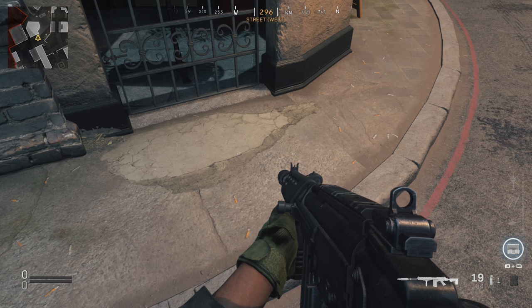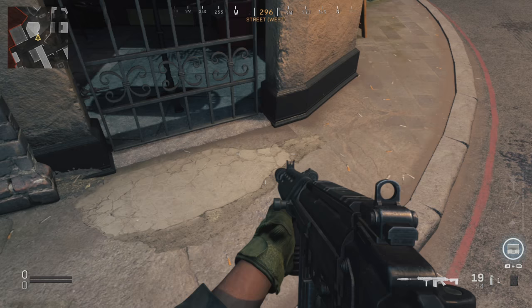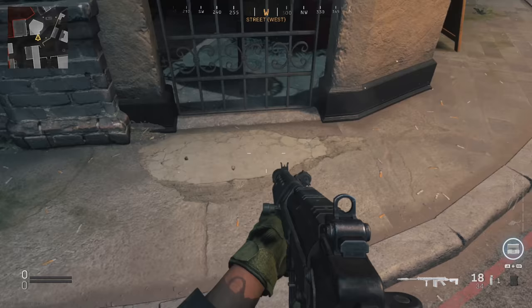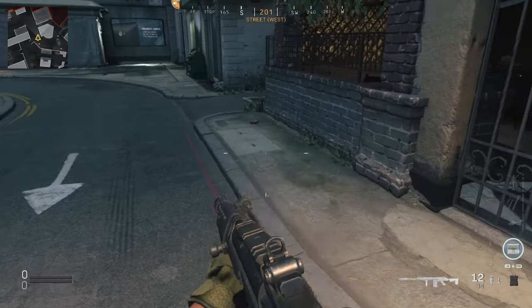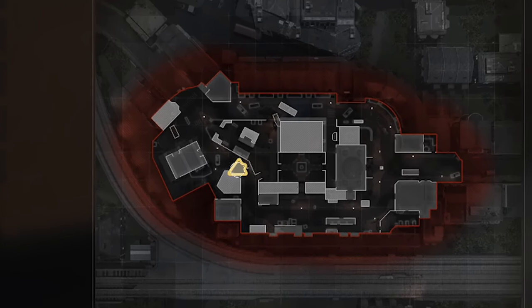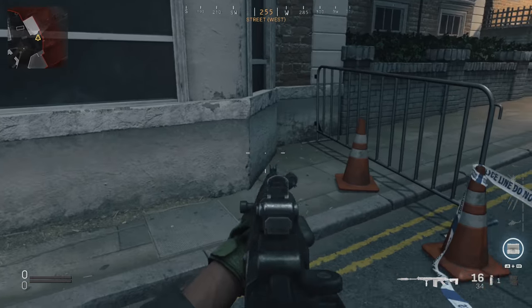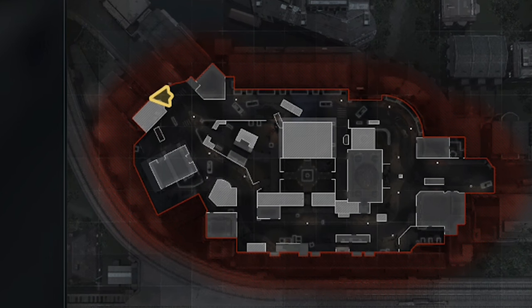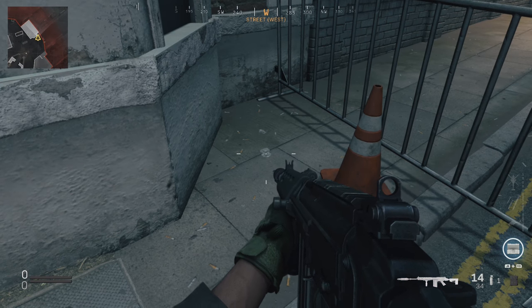Another location you can find a mousetrap is right here — if we zoom in on the map, you can see that in front of this iron gate, you can see one right there. Another place close to this iron bar gate is in this corner right here next to these boxes. Another location is pretty much straight out of spawn — turn right and you'll find one laid on the ground directly where I'm pointing at on the map, anywhere along here.